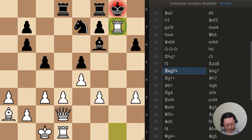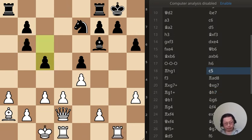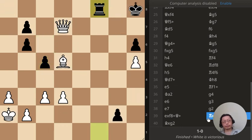Before we continue, I'm going to show you three different positions where you get to guess my move. This is move number one — the queen has just moved to b6, what is your answer? Next puzzle: the pawn has just moved to c5, what is your answer? Last puzzle: the rook has just captured something at f8, what is the best move for white?